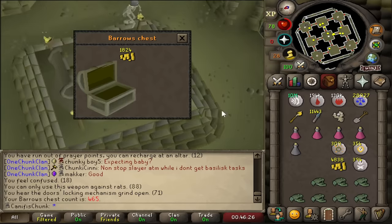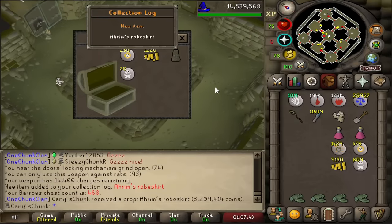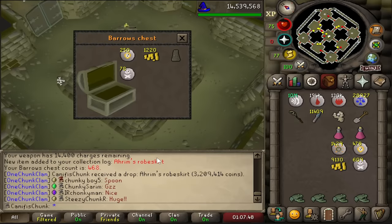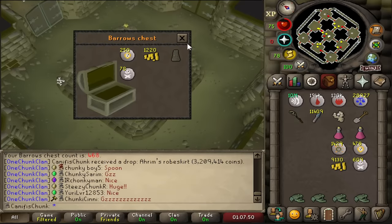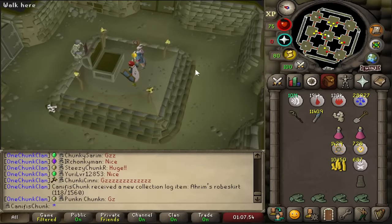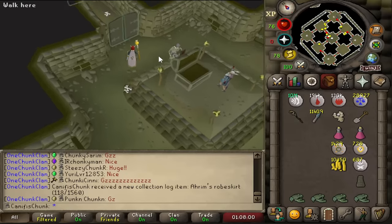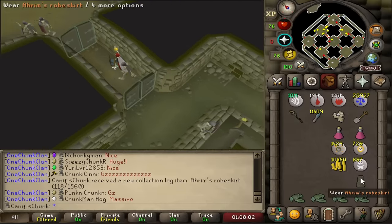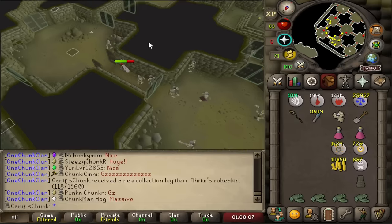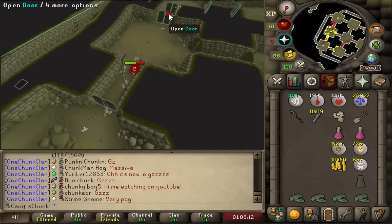And it's a unique! 103 chests dry for that. Ahrim's robe skirt - that is a very nice one to get. I'm so happy that I broke the dry streak with a unique, because that actually makes it worth it. Ahrim's robe skirt is actually so huge as well - that gives me 3 out of 4 on Ahrim's. I'm just missing the hood.